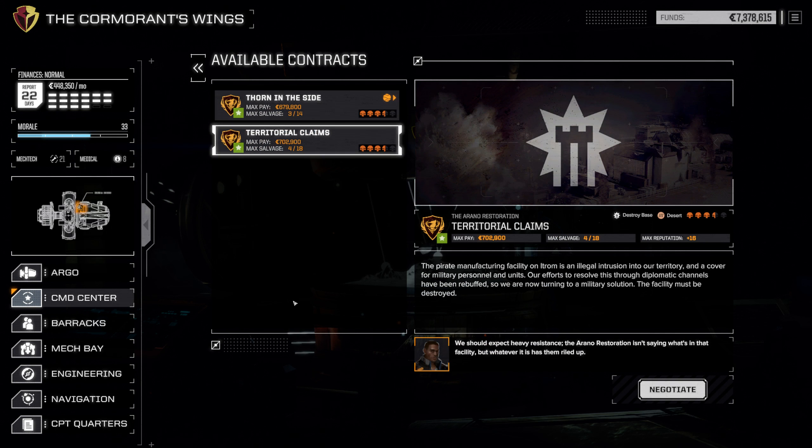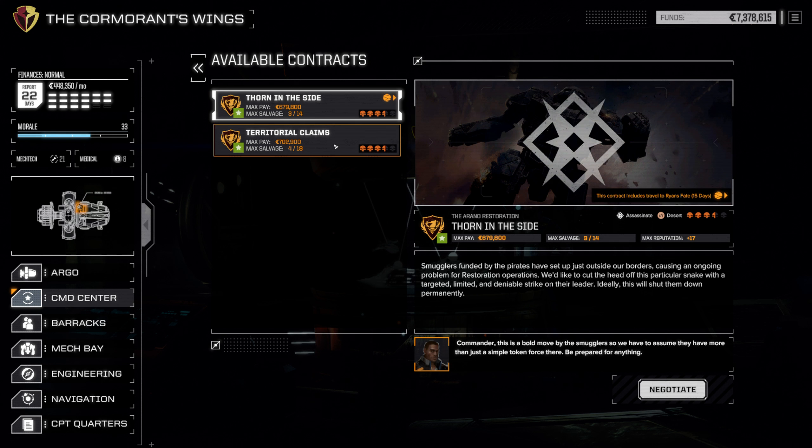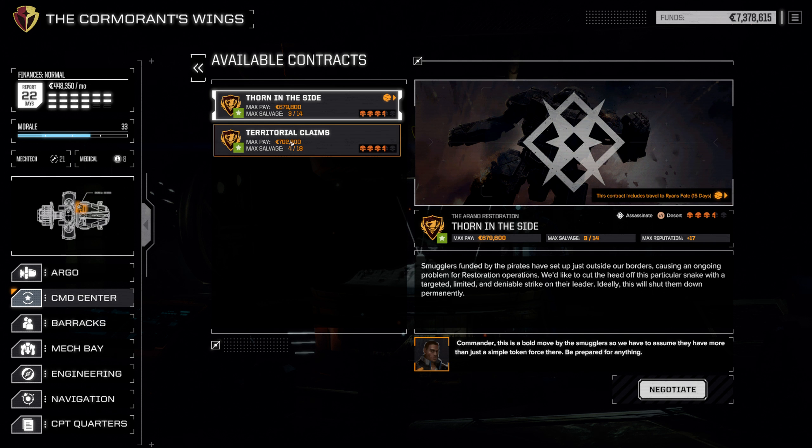We have territorial claims, which is a destroy base. We also still have Thorn in the Side on Ryan's Fate, which is an assassination. I was really tempted to do that last time — I especially love how they have an Atlas in the picture. A pirate manufacturing facility on Itrim is an illegal intrusion into our territory. This is a base destruction in the desert, which is a bit of a pain, but I think we're going to negotiate this mission today.